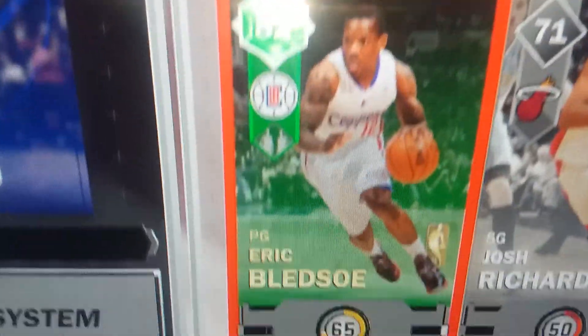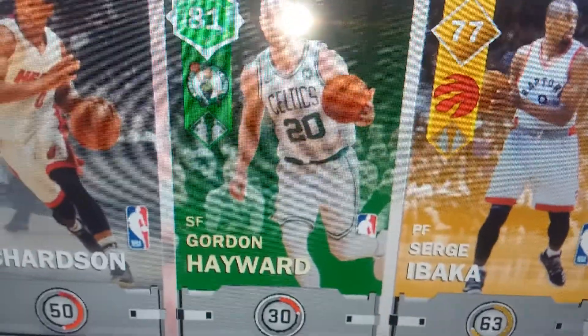Well, here's the crappy team I drafted. We got Tom Thibodeau as head coach, point guard Eric Bledsoe, shooting guard Josh Richardson, starting small forward Gordon Hayward, power forward Serge Ibaka, and Bill Cartwright is our center. Bye!